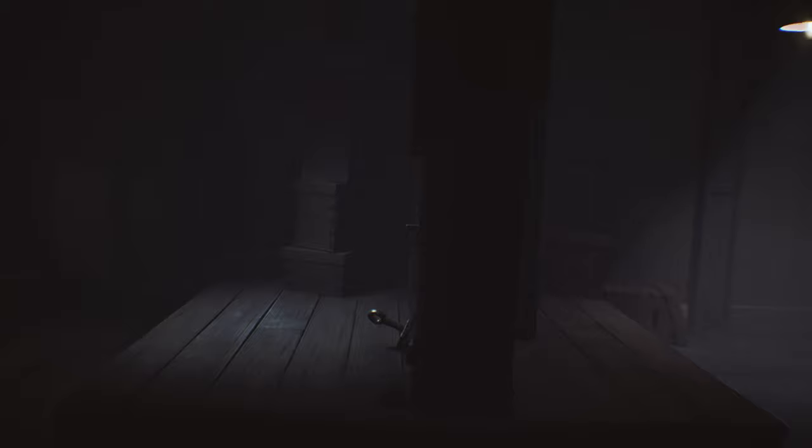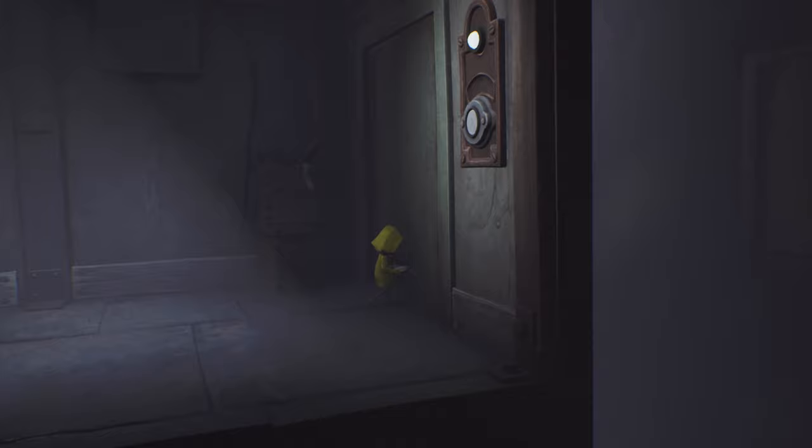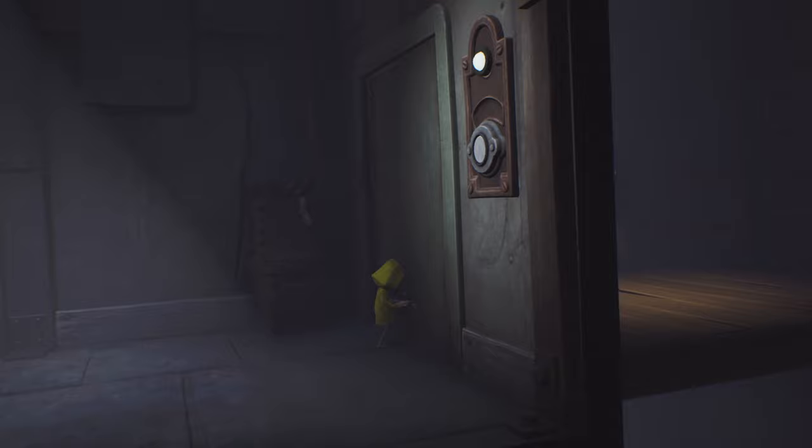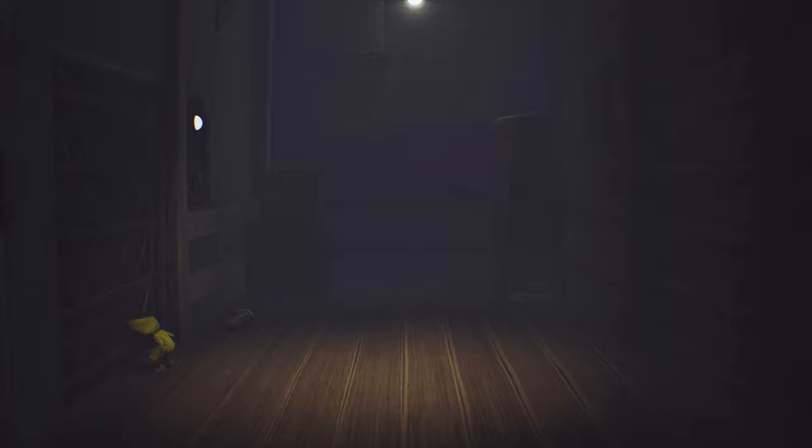Come down here, grab the monkey off the floor and chuck it at the switch — that will bring the elevator to us. There is stuff on the elevator you could use to hit the switch inside, but grabbing the monkey is the quickest way. Come in and chuck it at the switch, then wait for the elevator to reach the bottom.